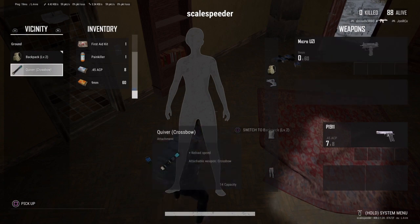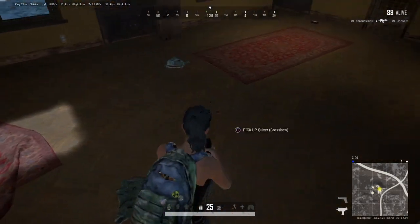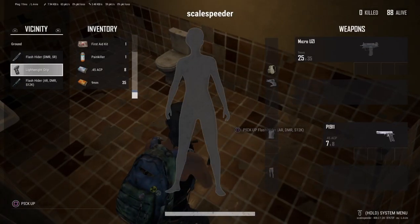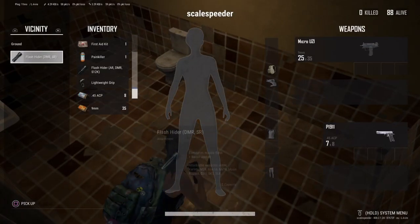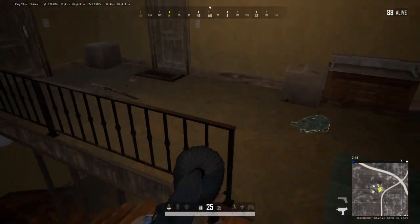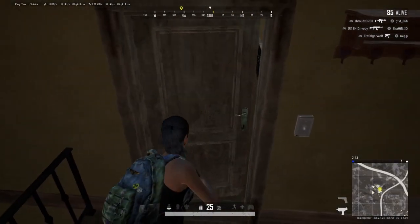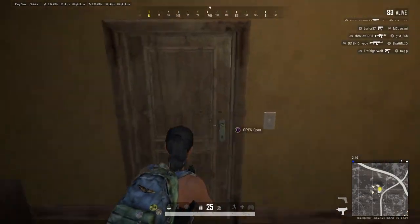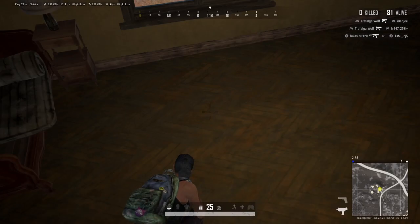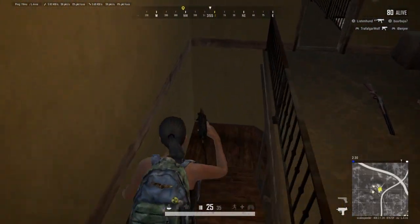When I formulated D23E it was really when the only two maps we had were Erangel and Miramar - Miramar being even bigger. It works reasonably well on those maps in most situations. You definitely don't need to do it on Sanhok, Karakin, or Vikendi. So this is like D23E light, where I've just dropped down and looked at the circle - I can see I'm not too far away and I can make it easily on foot.